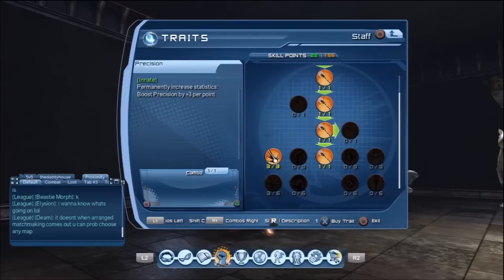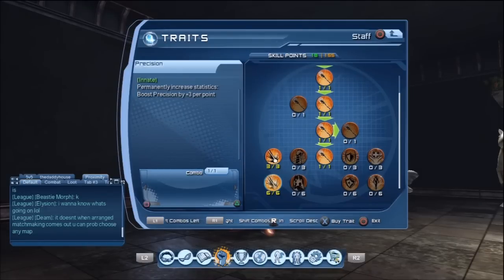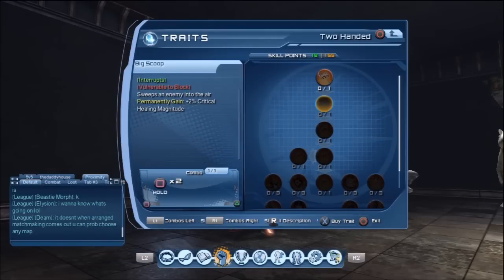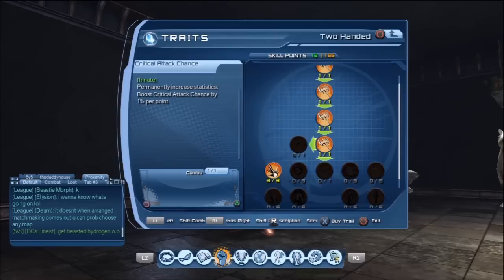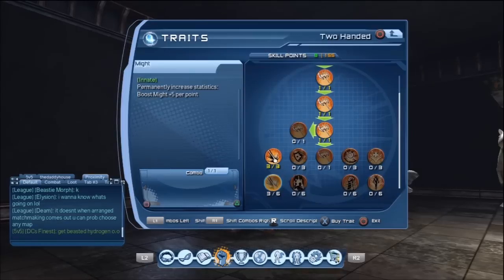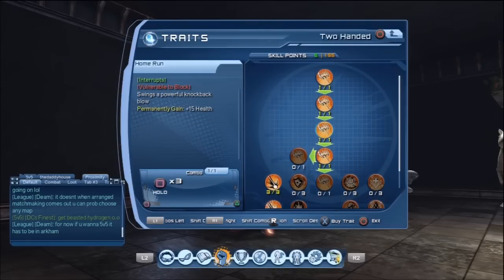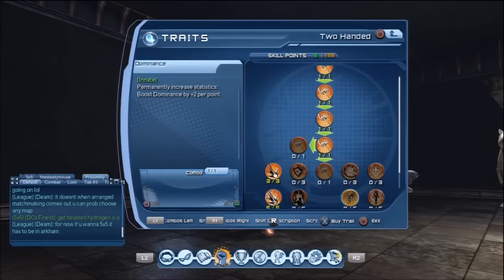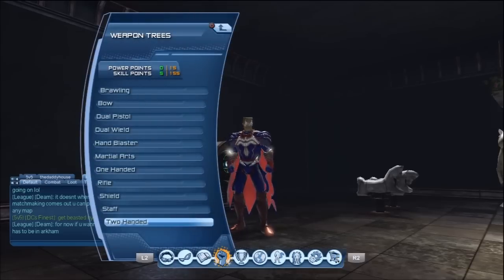You might wonder why I'm speccing all those DPS innates if I said I'm going to be tanking PvP. As I've gone over before, as a tank in PvP you don't get focus fired that much unless you're tanking nodes. In team deathmatch maps your role is mainly as a secondary DPS. With 155 skill points, seven and eight points into my flight tree, and fully specced into all damage innates for every weapon, I have five skill points left.